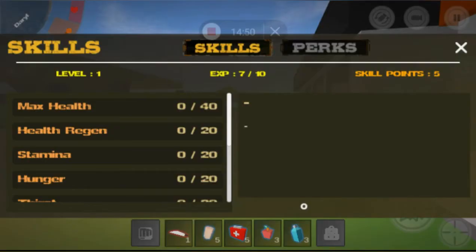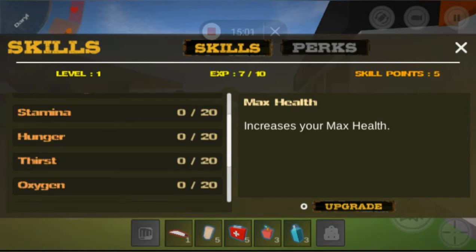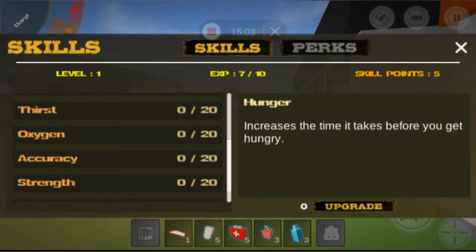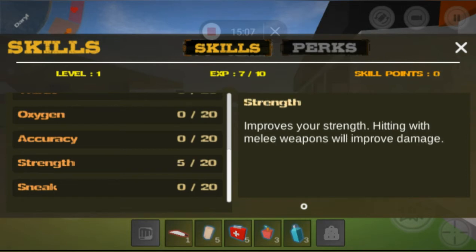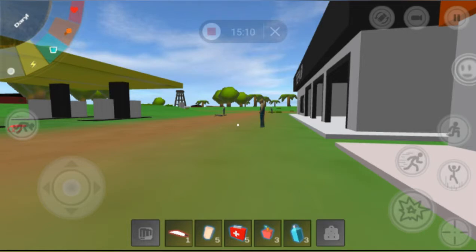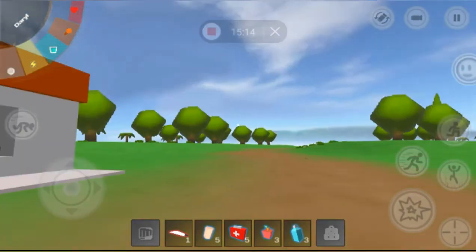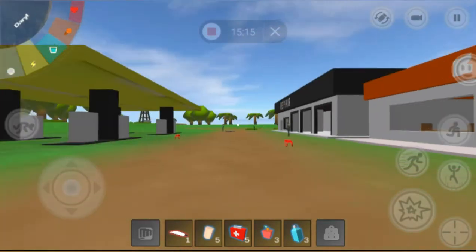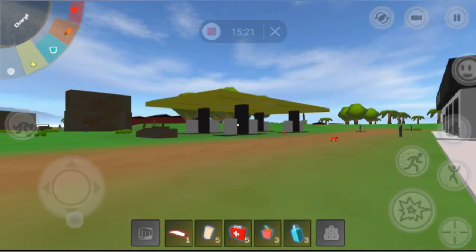On the right side it shows skill points: five points to spend. There are no perks right now, but a good stat to invest in is Strength, especially if you're going to use a lot of melee like Daryl does. Eventually there should be a bow and arrow in this game too, which would tie into that. That's pretty much it for episode one of the tutorial.